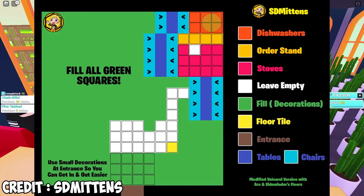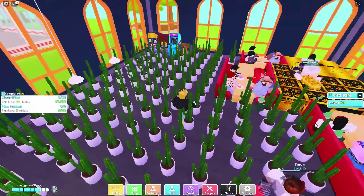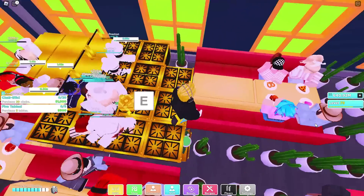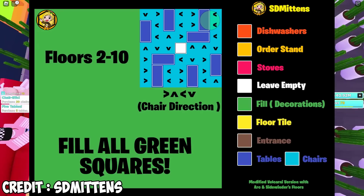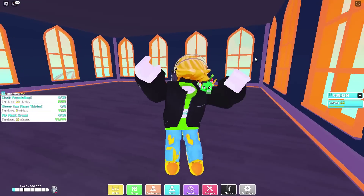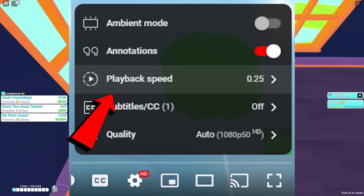For the first floor, you want to make something like this. I'll also show you what mine looks like so you can actually visualize it — that helps me know where stuff is placed and it's just way faster and way easier. The layout for floors 2 to 10 was a bit complicated, so I just recorded myself doing it and I'm going to explain what I'm doing and how it makes your restaurant more efficient. If I'm ever going too fast, just put the video in 0.25 speed and follow along.